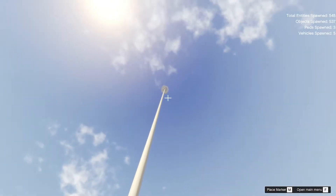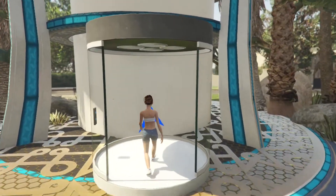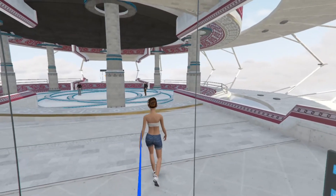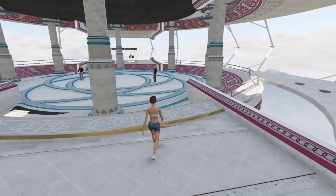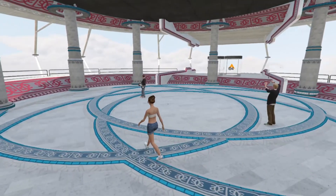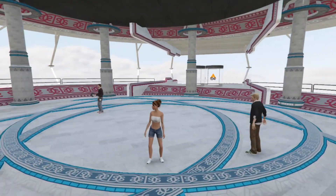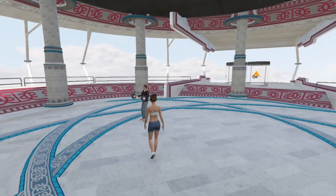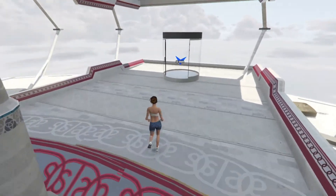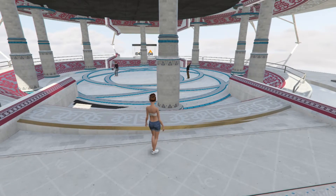We're going all the way up top for a look, and we are now inside the building. I was actually meant to be installing the Goku and Vegeta mods — this person here is actually Vegeta and this one is Goku. I wasn't able to install them as it would take a while, so I just wanted to showcase the tower. I'll use the drone so you can see the outside.